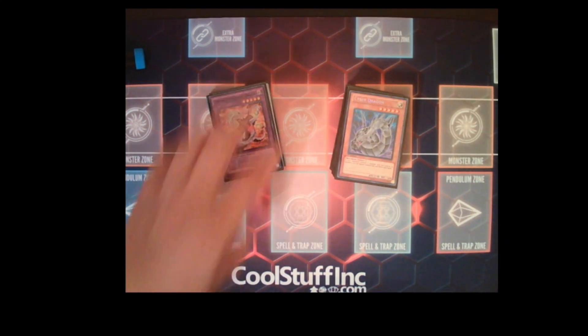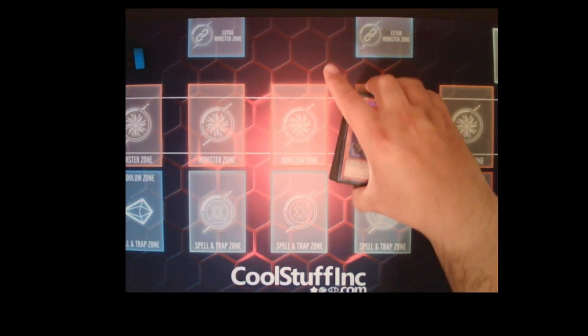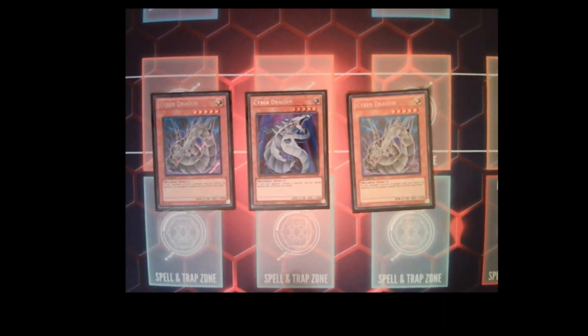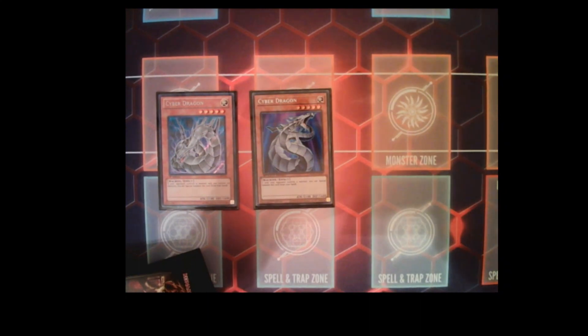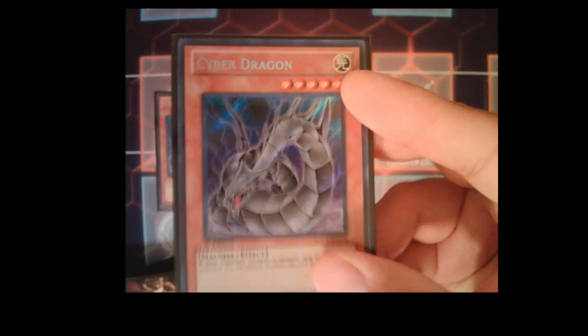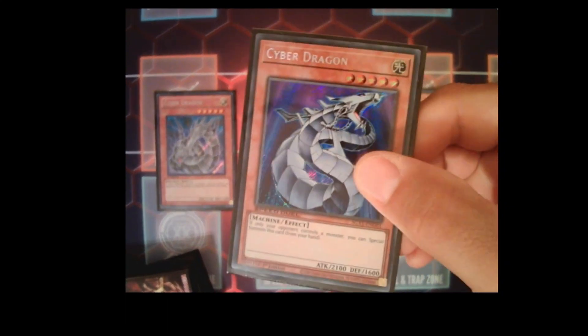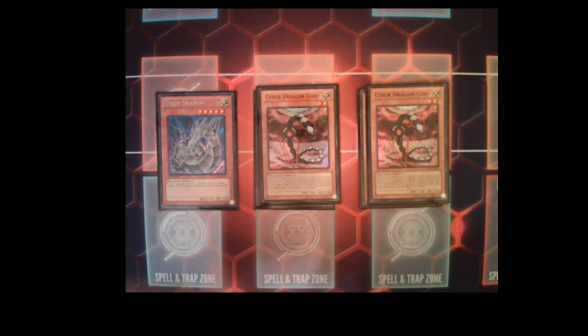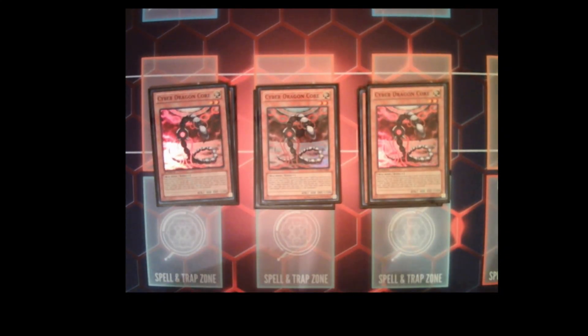Here is the deck profile. Starting with the main deck: we're playing three Cyber Dragon — that card is a must at three. We've also got the alternate dark artwork secret rare, which looks really clean. Three Cyber Dragon Core as well, probably the best normal summon in the deck. Two Hearse, one Cyber Dragon Nachster, and still playing three Galaxy Soldier.